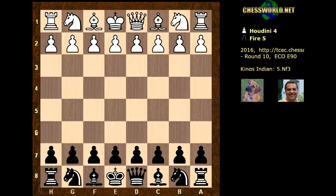Hi all, I have another mega exciting engine vs engine game from the TCEC 2016. This is in round 10 — Houdini 4, an engine I used to use before going to Stockfish, playing white against an engine called Fire 5. These two are ranked 3 and 4 respectively on the CCRL 40/40 rating list, with Houdini rated 3255 and Fire rated 3207, so there's a bit of a gulf in terms of rating.